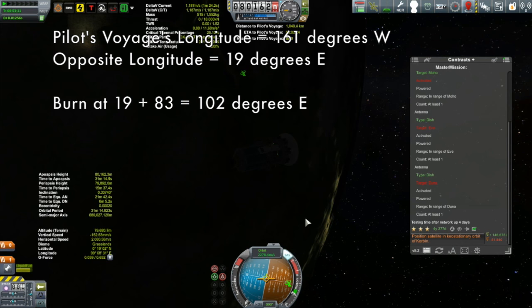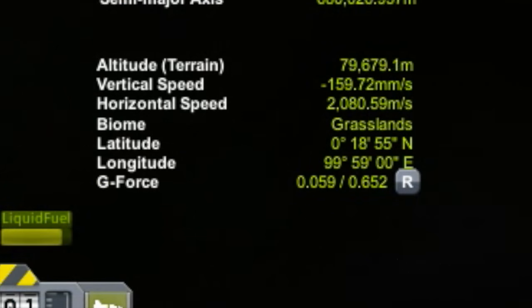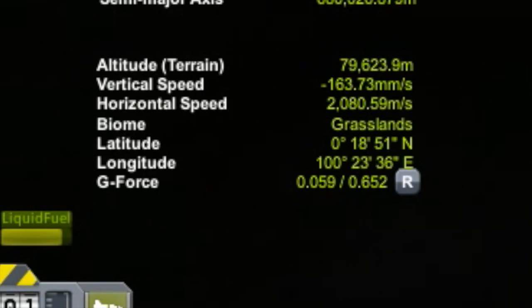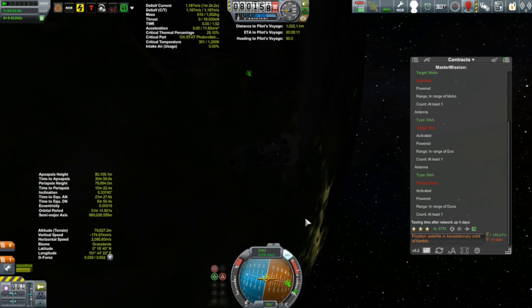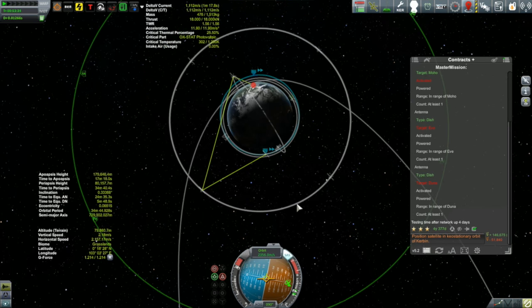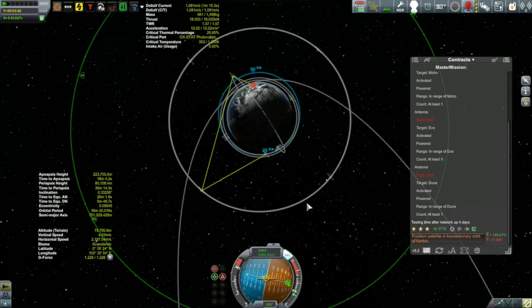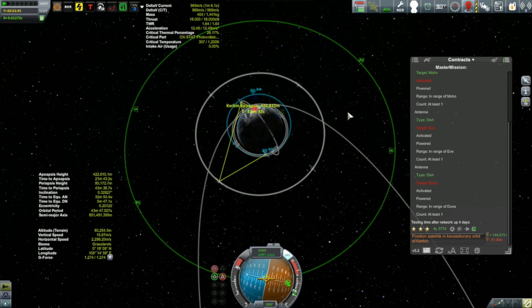If I burn at 102 degrees east longitude, then by the time I get out to apoapsis of my transfer burn, Pilot's Voyage should be right below me. I'm coming up to 102 degrees east just about now. I'm not using a maneuver node for this — I deleted the earlier one which was just there for timing. I'm just watching my apoapsis go up, and when it gets to 2,868.75 kilometers, I'll cut my throttle and ride on up.